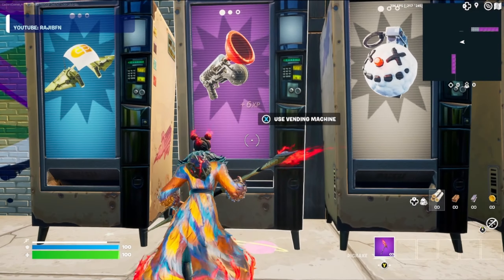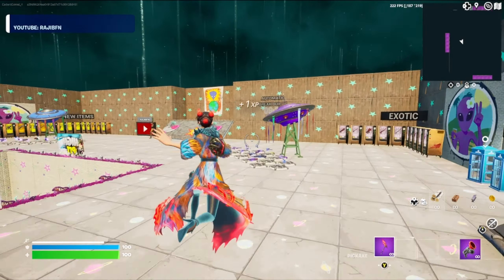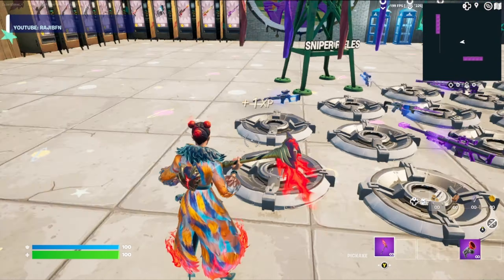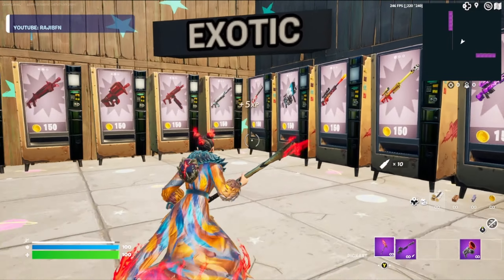Wait for the grappler to pop up and go ahead and grab a grappler. Now we can come over here to the snipers and pick your favorite — it doesn't matter which one, just pick your favorite.